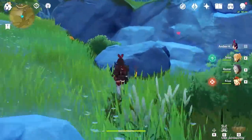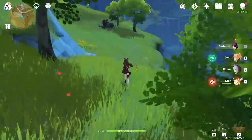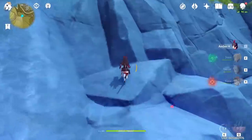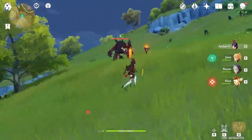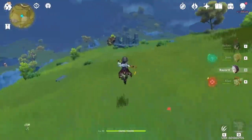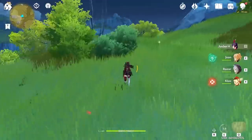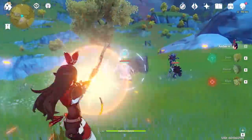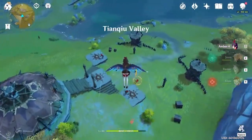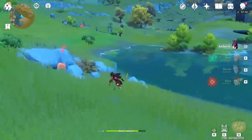From here, fly northwest across the valley towards the Abyss Mage vibing by the tree. Head northwest and drop down to find a Ruin Guard resting by a broken pillar. After defeating the Ruin Guard, climb back up the rocks and defeat the Rock Shield Mitachurl. Soon after, head southeast to find a dilapidated tower with a Ruin Hunter. Once the Ruin Hunter has been defeated, make your way southwest where you drop down a small height to encounter another Cryo Abyss Mage. Keep heading northwest and glide into the Hilichurl camp where a Pyro Abyss Mage can be found.